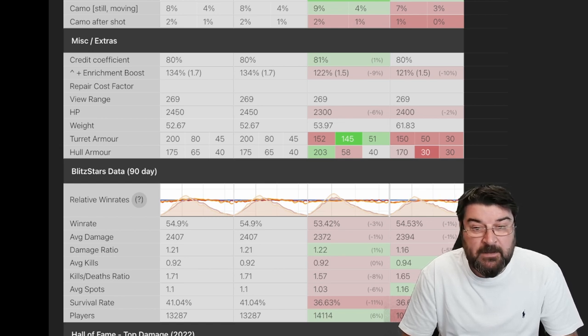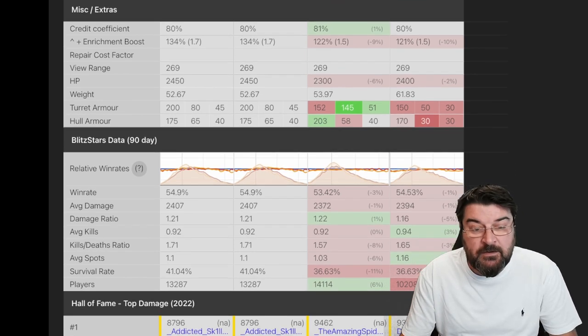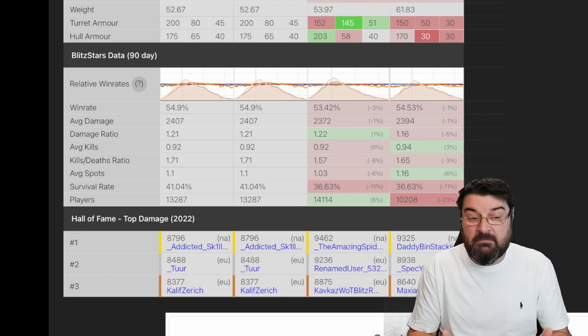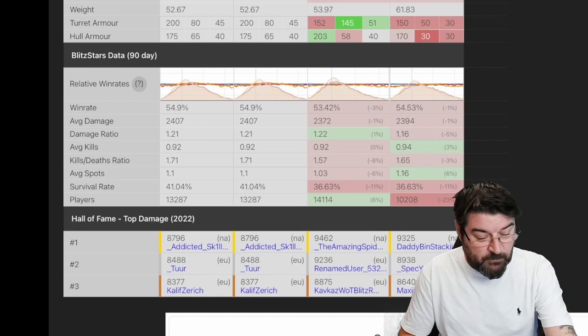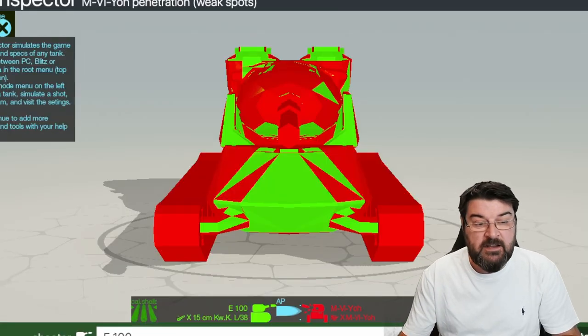Look at that armor. Turret armor is 200. The side and back of the turret is beaten by the T57 Heavy, but the hull armor — side and rear — is within parameters. Then we start looking at the win rate: the T57 Heavy is not even coming close to this beautiful American tank. So let's have a look at its armor, because the armor is an interesting thing on the Yoh.